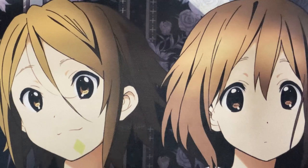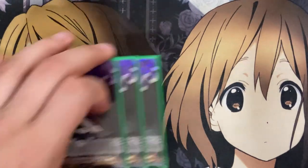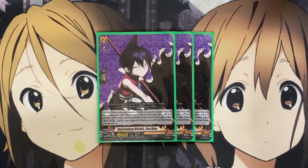For the added backup from Team The Ren, I am also running three copies of Unyielding Bonds Tao Ren. When this unit attacks a grade three or greater vanguard, if you have a vanguard with Horohoro or Joko in its card name, this unit gets plus 10,000 power until end of that battle. At the end of the battle, if that attack hit, you can counter-charge one and your opponent chooses a card from their hand and discards it — taking away upcoming guards they may need. It's just a good pressure grade two to have on the rearguard.